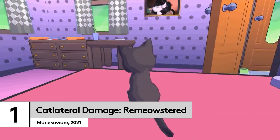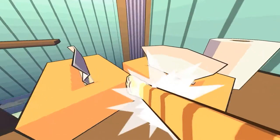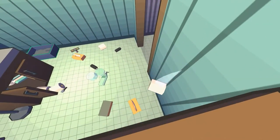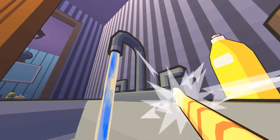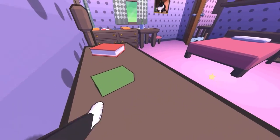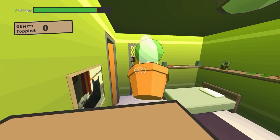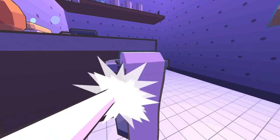Sometimes, when you've had a cat for a long time, you forget what that phase was like at the beginning — when you didn't realize you were introducing a tiny tiger into your home, complete with relentless prey drive and an obsession with running water. Cat Lashable Damage: Re-Meowstead is here to remind you of those moments, of just how much utter carnage and destruction a cat can cause when it really wants to.